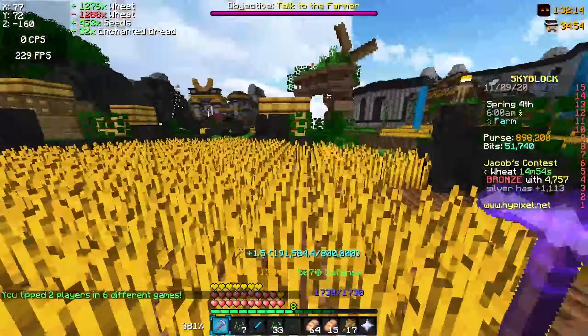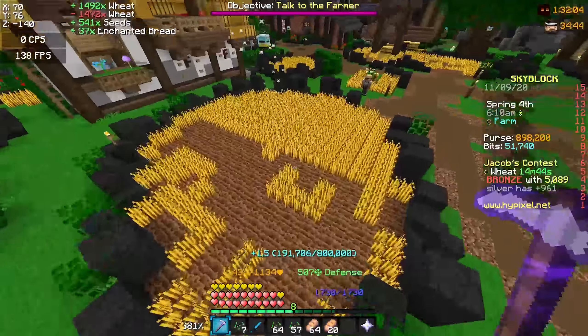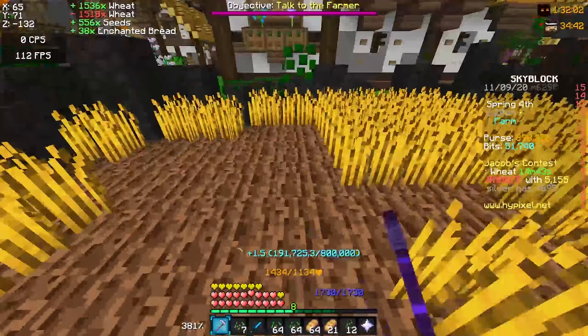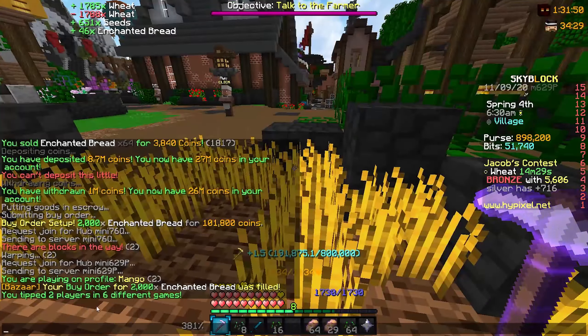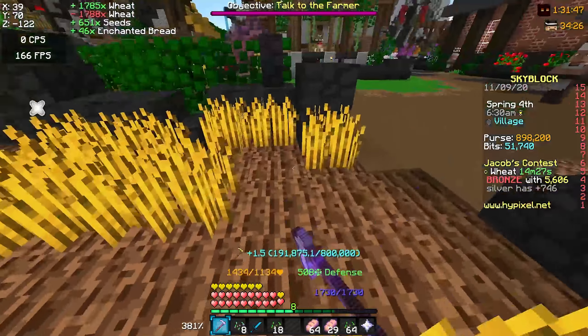Hey guys, it's Sammy and as you can see I'm farming wheat right now, and that is because the Jacob event is happening right now. It is really easy to get silver in wheat, and if we look in the chat it says your buyer for 2,000 enchanted bread was filled — I'll show you guys why in a bit.